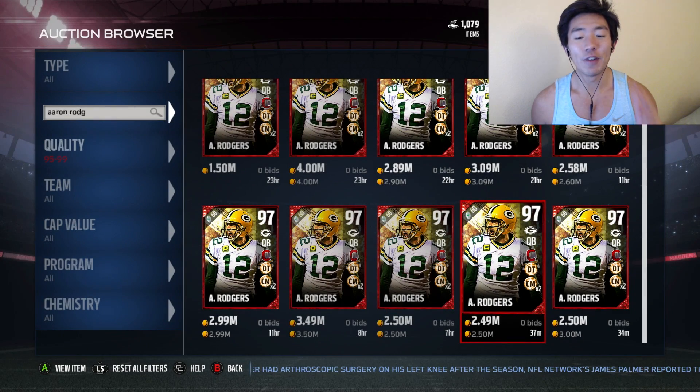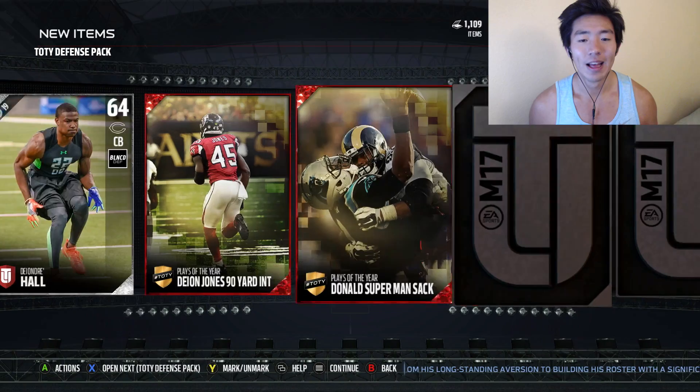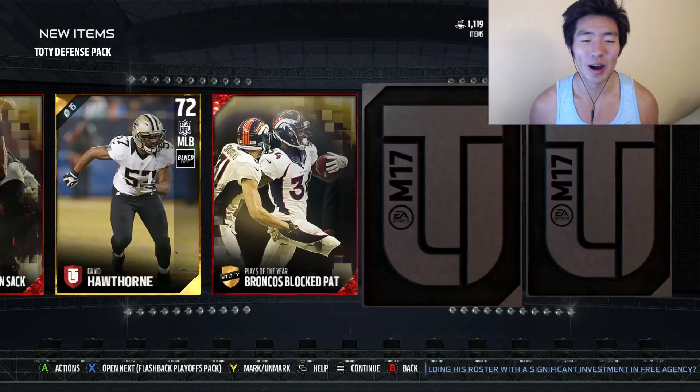We're going to open up some packs. If we can't pull him, we're just going to buy him off auction. We're going to get the 2.5 million card no matter what. Let's get to the packs. Can we find the nasty man Aaron Rodgers? Pack luck.